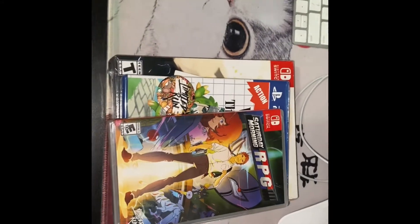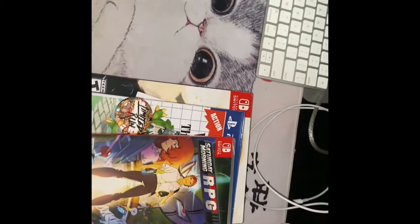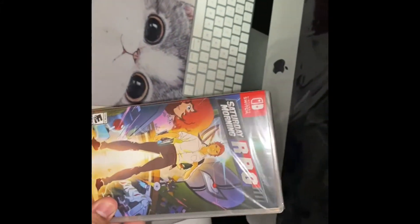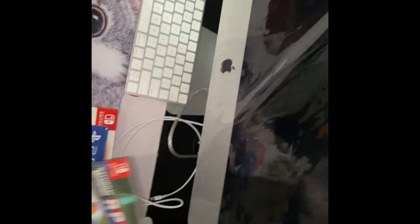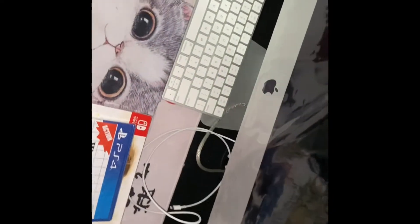So let's get into this unboxing. I purchased three games last week and just got them all in the mail. Let's start with the first one — it's a Switch game called Saturday Morning RPG. Bear with me, I'm only using one hand and it got stuck in between my fingers. Sorry about that, I don't have a tripod.